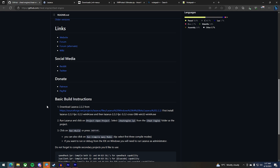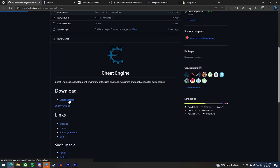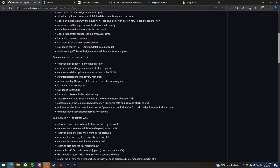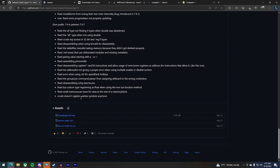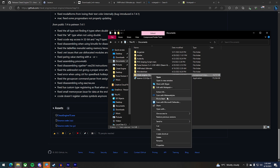For Cheat Engine you need to download the source file. To get the source file, go to the latest download, scroll all the way down, and there we go — we have the source code. Once you have that downloaded, make your way over into the folders. I already have Lazarus installed; once you have that installed you can go into Cheat Engine and extract that folder.